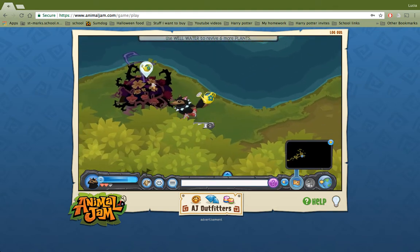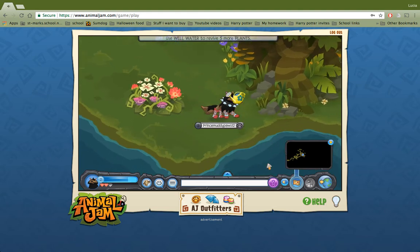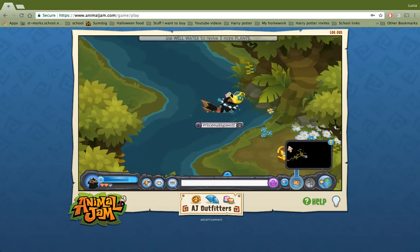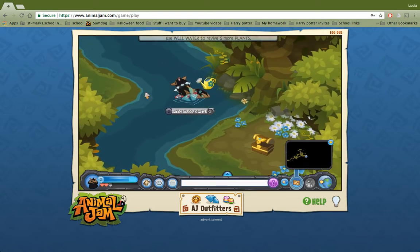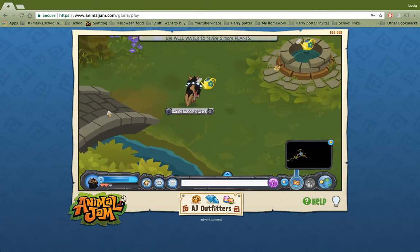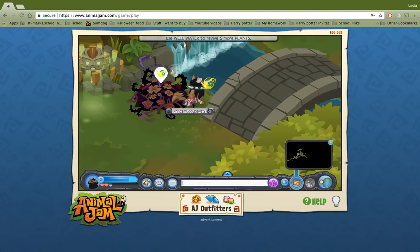There's one plant across the river. If you go walking through the river, there's a chest here and another chest here. Opening chests does not decrease the prizes at the end — some jammers believe that rumor but it's not true.